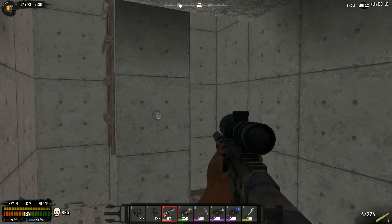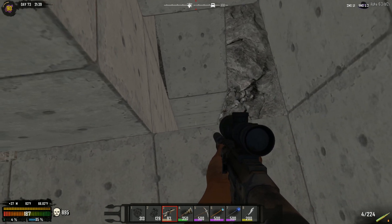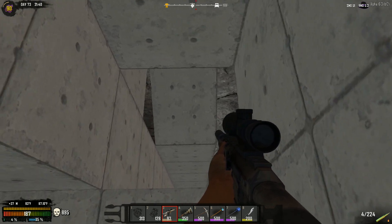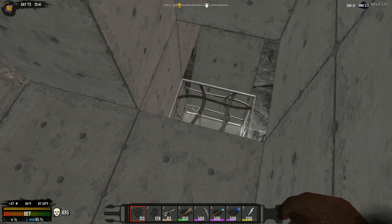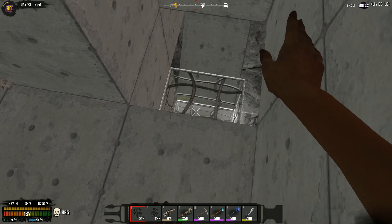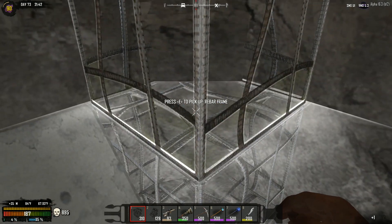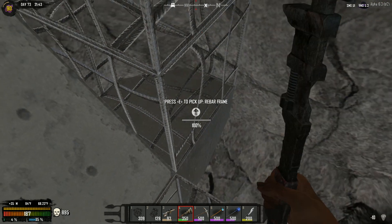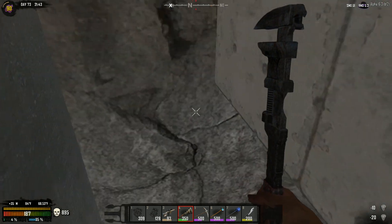That way you know before you drop down — so that way if you've got a situation where a bunch of people need to get out of here, or after the raid is done people want to get out of here quickly, that's going to be probably the easiest way to do it. So let's go ahead and do this because I want to get this framed in. But with that said, I think that's going to do it for us today.